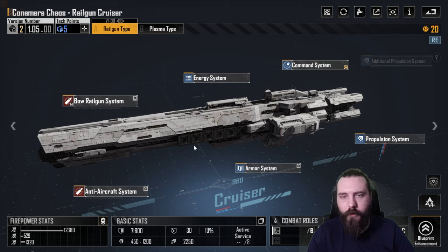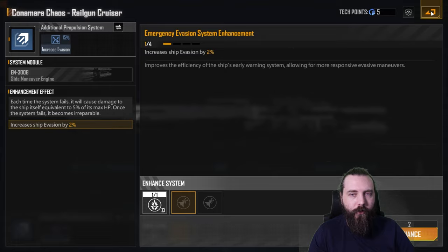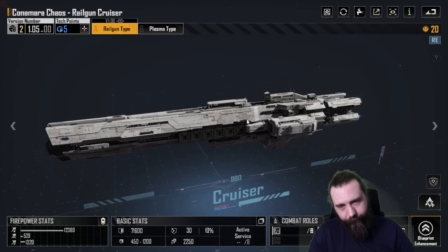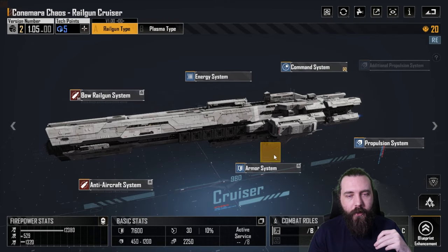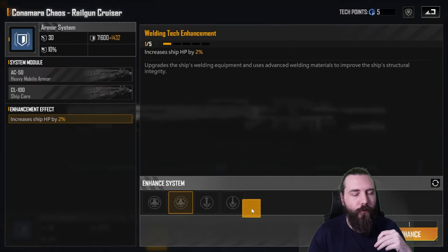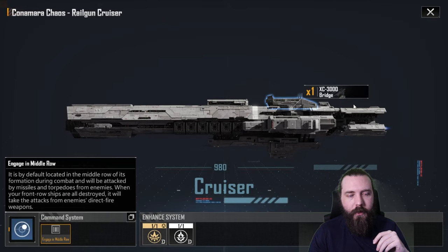The Railgun is usable — it's not terrible. Like the IO, this thing gets the ability to have additional propulsion systems, which increases your evasion. You get a flat 15%, plus an additional 8% twice, so an extra 16%, bringing you up to 31% — quite nicely. The propulsion system doesn't give anything there, which is a bit unfortunate. The armour system — it used to have missile evasion on the armour as well, which is actually really quite nice, because this thing does sit in the mid-row.